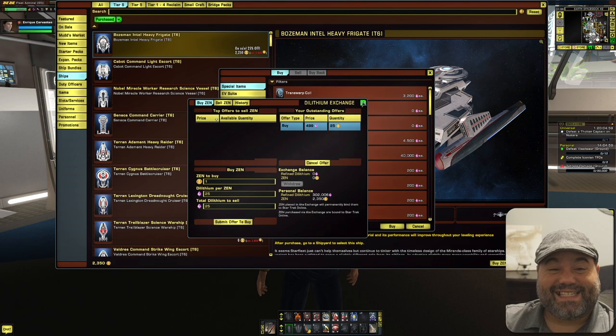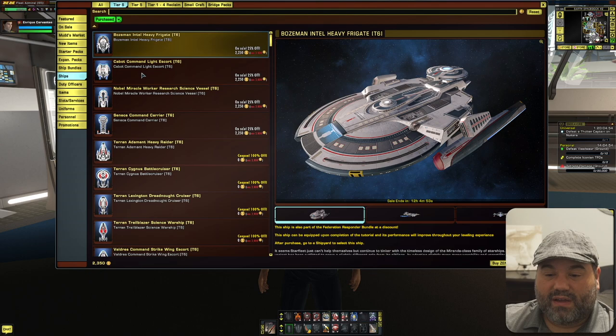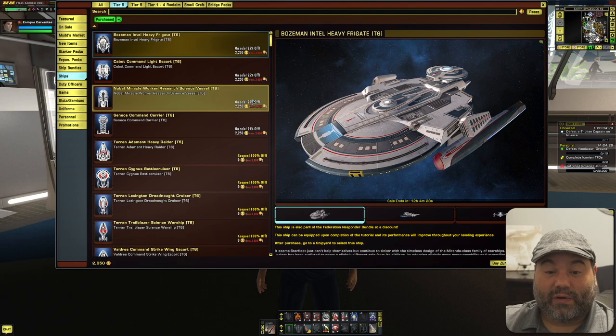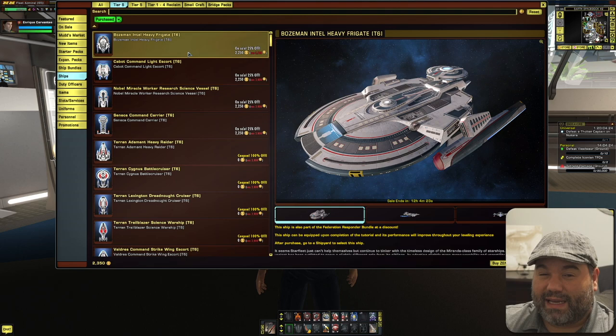I am going to grab the Bozeman because I have some Zen which I've grinded out. The way I did that is by going to the dilithium store and trading dilithium for Zen. Little by little I've been grabbing some Zen — it's not the fastest thing and takes a lot longer these days. In all this time I've only been able to grind up to 2,350 Zen, which isn't even enough for one tier 6 ship normally at 3,700 Zen, or even a tier 5 at 2,500 Zen.